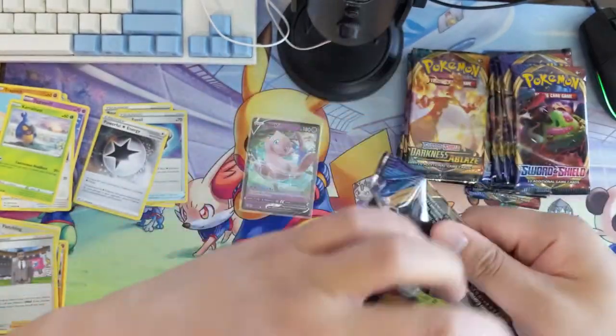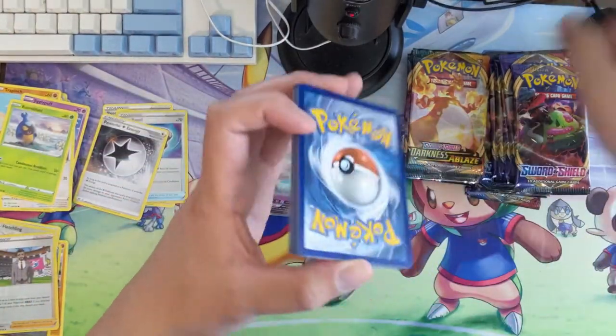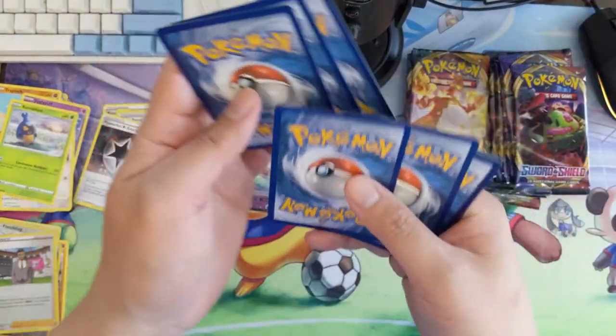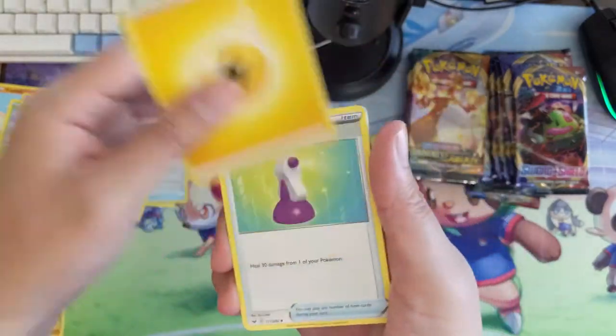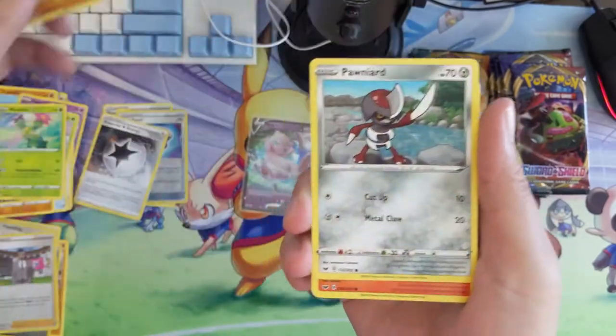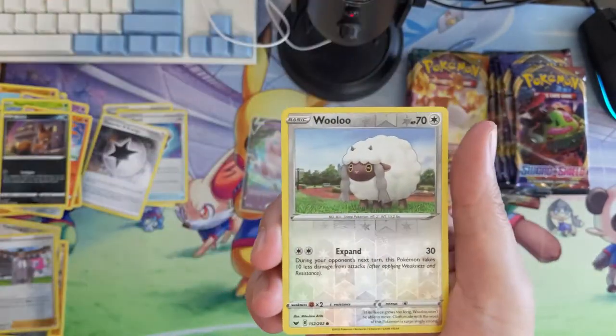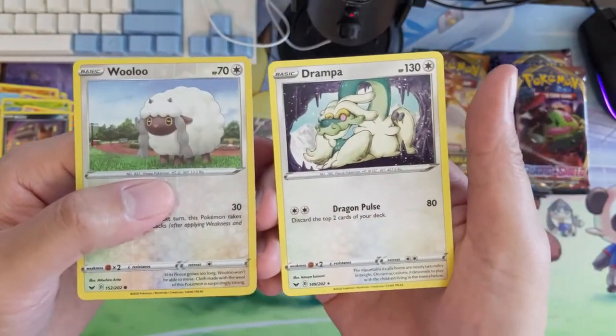Sword and Shield is a little tricky because all the stuff we're looking for is full art or better for supporters, or secret rare — so the bar is pretty high for these packs. But again we've been doing pretty good picking up some ultra rares like the various V's and whatnot — Drampa.